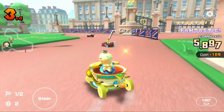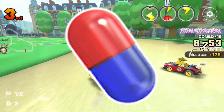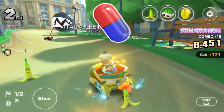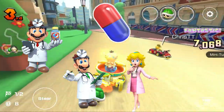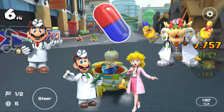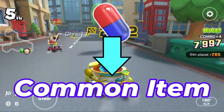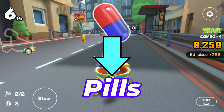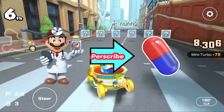Next up is the item introduced in the 2022 Doctor Tour: the Capsule item. High ends with this item include Dr. Mario, Dr. Luigi, Dr. Peach, and Dr. Bowser. This one is self-explanatory in two ways — yes, they are a common item in the Dr. Mario series, but the Capsule item are nothing more than pills, and doctors prescribe pills to patients when they are sick or injured.